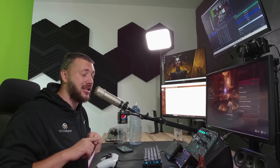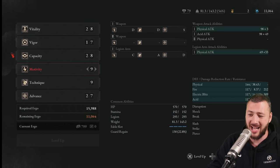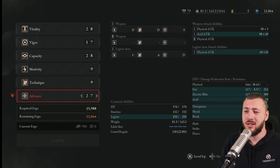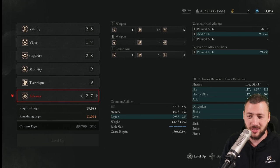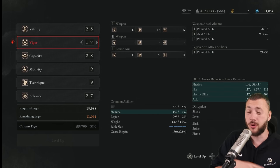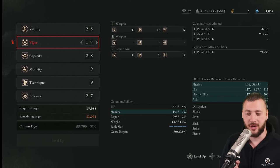Now let's go on with stats and organs, and then I'll tell you the locations of all three weapons. Right now I'm level 79 with 28 vitality, vigor, capacity, and advance. The way I leveled this up is I put one point in vitality, capacity, and advance, then another point in vitality, capacity, and advance — always starting with vitality. And then one point in vigor. Vigor is important, but not as important compared to the others. So you do one, one, one, and then one in vigor.